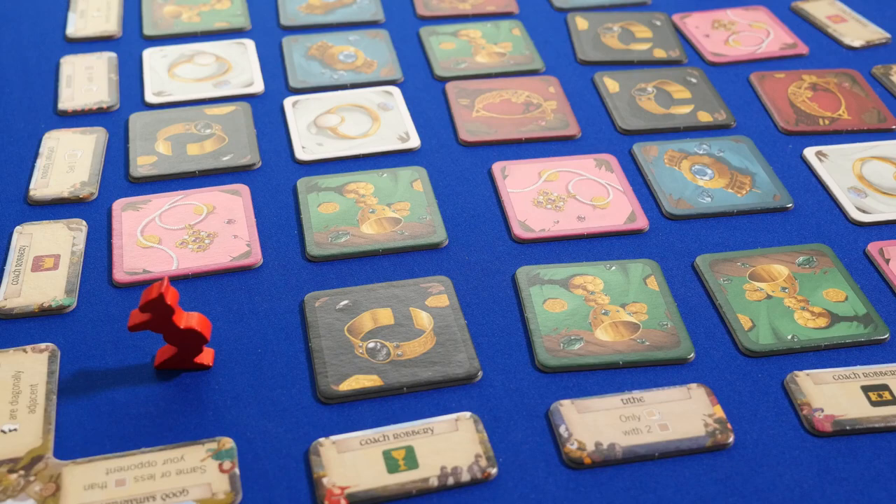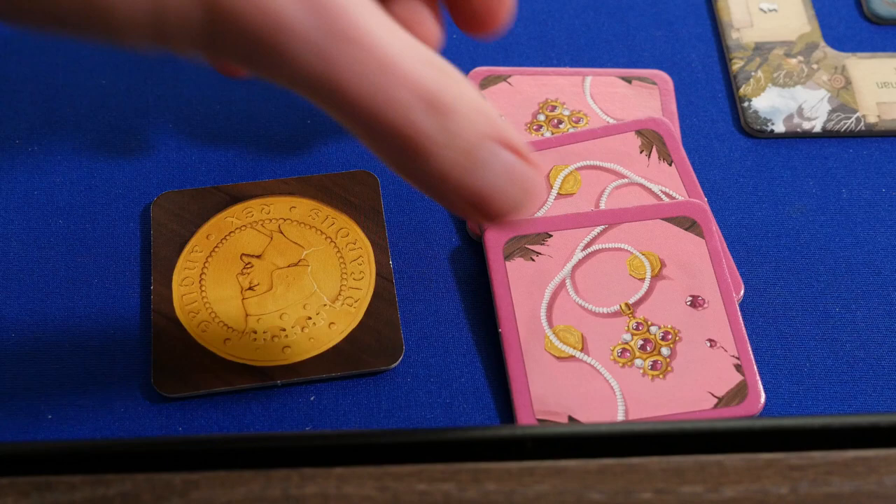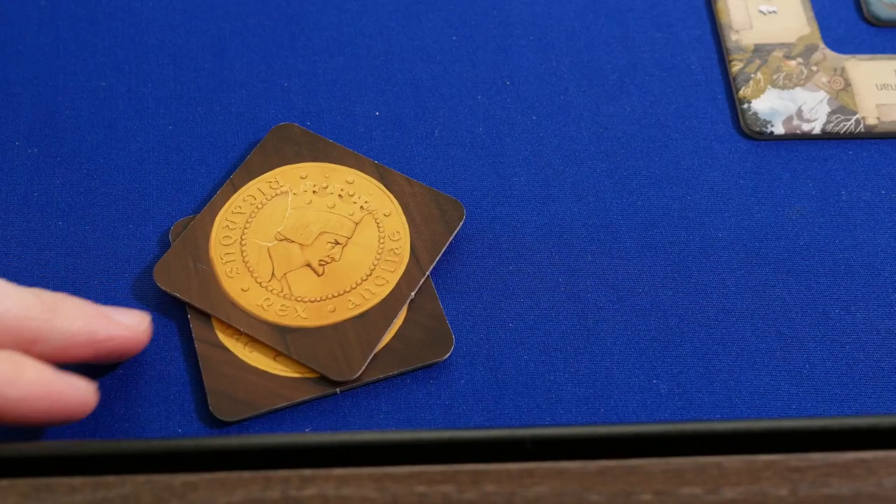On your turn, you move your horse as you would a knight token in chess — two tiles and then one, or one and then two — gaining the loot token you land on. During your turn, you can also trade in your loot tokens for gold, but you have to have at least three of a kind, discarding two of them and keeping the rest as gold.